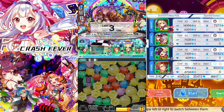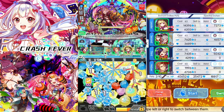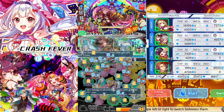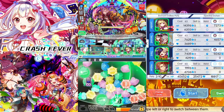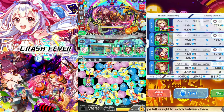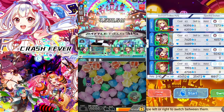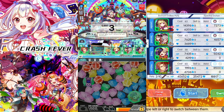Next battlefield — battlefield number 3. Also a demon, that's why it provoked. More damage panels. Let's tap, continue tapping, one more. Let's turn skip. Next battlefield — also demon enemy, provoked again. Let's turn skip.